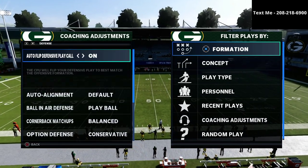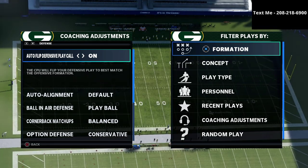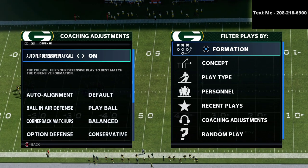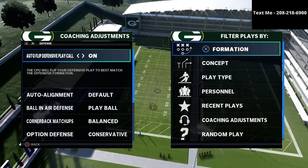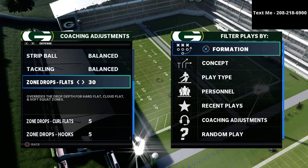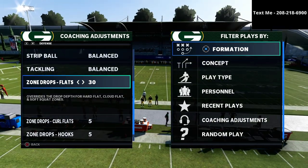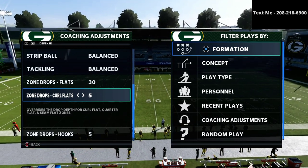Really quickly in your coaching adjustments, this is my recommended zone drops. If you want a more expanded version — the entire defense covering zone drops, match defense, man coverage, pressure, and run defense — you can get that defensive guide in the description of this video for just $15. It's a great way to support the channel, and in my opinion it is the best defense, bottom line. If you want the best defense, that is where you want to go.